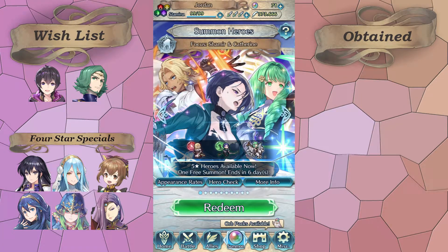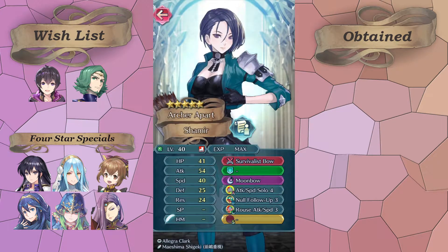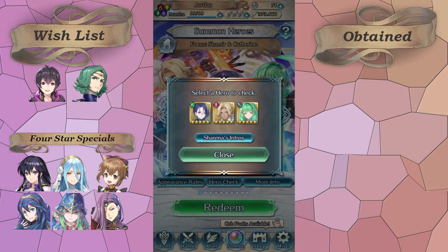Hello everyone and welcome to another Fire Emblem Heroes summoning video. This is going to be my free summons for the month of May, starting off with a cool banner for Catherine, Shamir, and Flayne. This one's funny because it's basically like the Goddess of Servants banner. I'm going to go for Shamir on my free summon if I get a green.